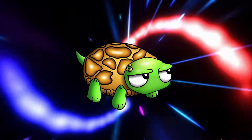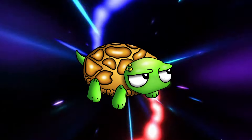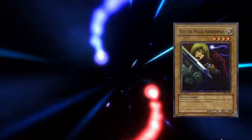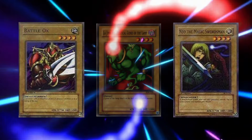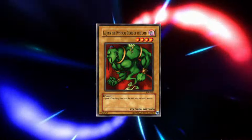Any level 4 monster with 1700 to 1800 attack was really good, and anything below just wasn't worth it. Starter Deck Yugi gave us Neo the Magic Swordsman, and Kaiba gave us Battle Ox, and more importantly, La Jinn. La Jinn was the only level 4 monster to exist at this time with 1800 attack, which meant if you were the only one to control La Jinn, no other monster level 4 or lower could match it, except another copy of itself.